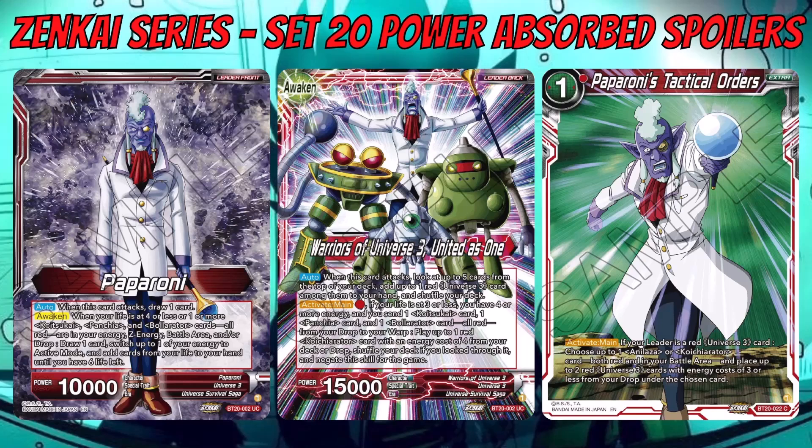Universe 3 starts off with Paparoni on the front side — just a 10k, draws one when it attacks, pretty standard. He's got Awaken with an alternative awakening condition: when your life is four or less, OR one or more Quatsukai, Panchia, and Bolarata cards — all red — are in your energy, Z energy, battle area, and/or drop. You need one of each, then you draw a card, untap energy, take your life down to six if higher, and flip.